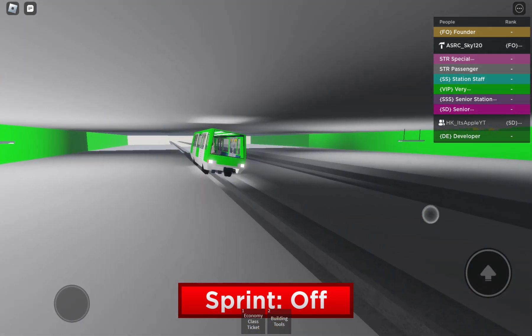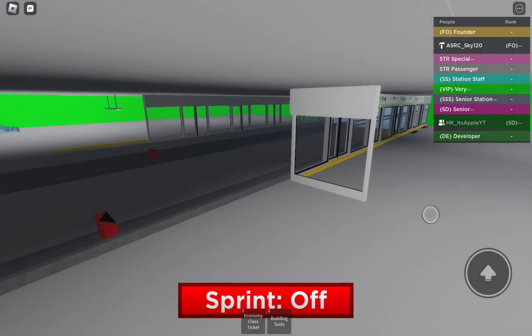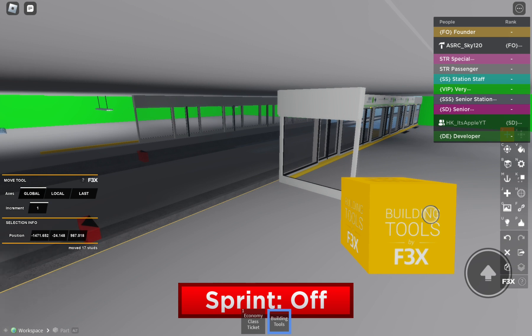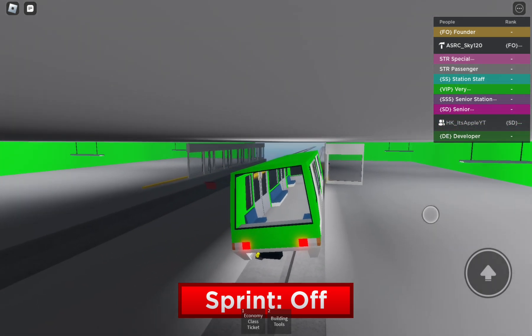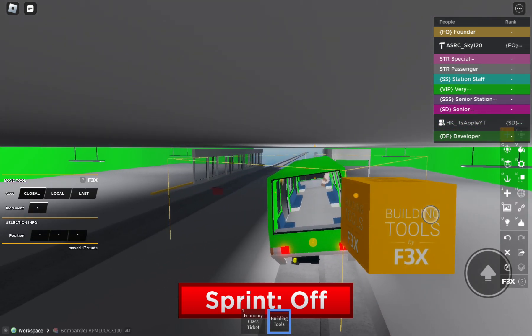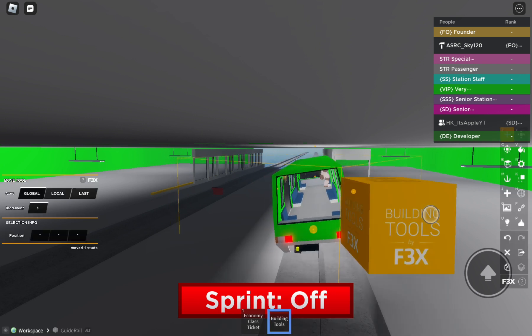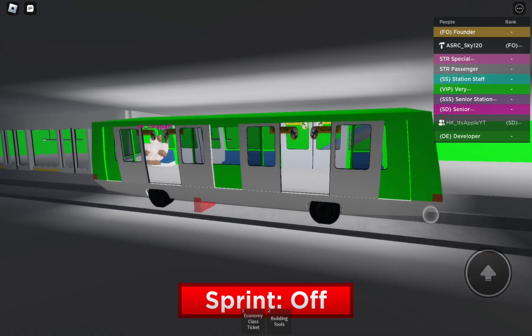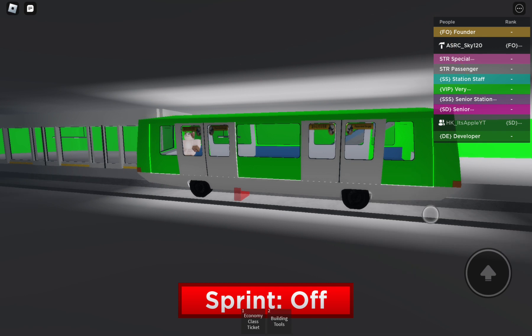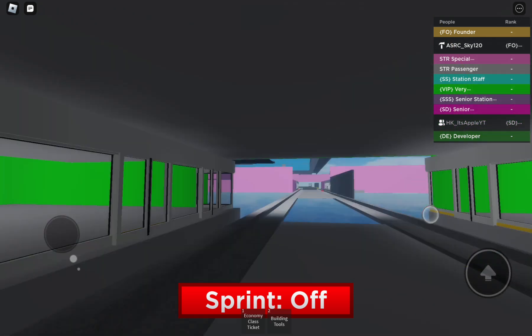The train is right here. The train is coming, so I just need to wait for the train. And also, it's a long time. So, today we're talking about Fanshaar Station. It's one of the new stations here.